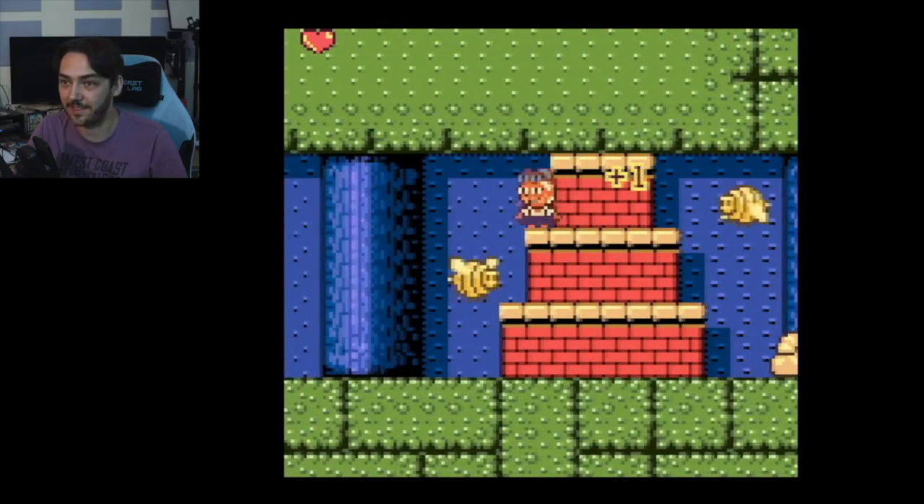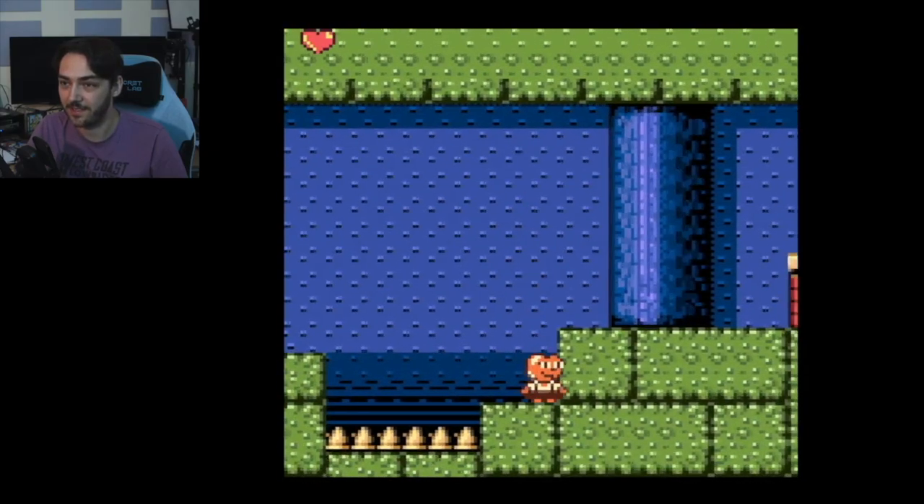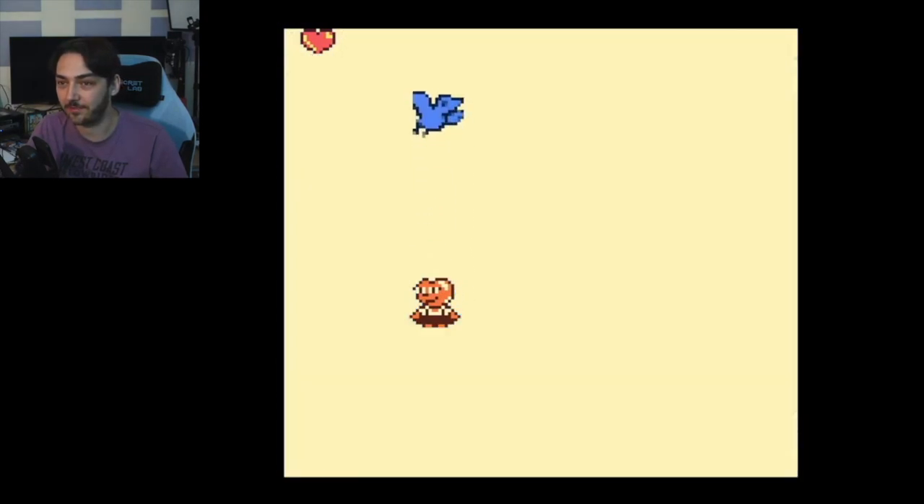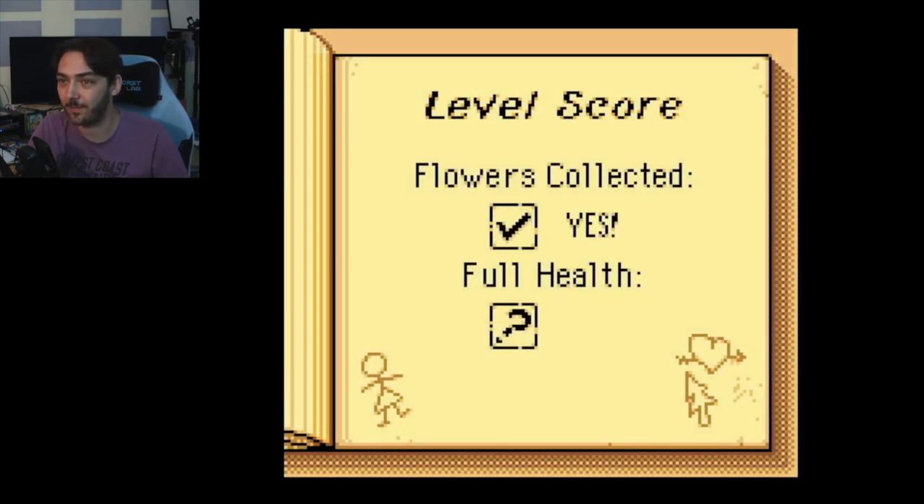It's a shame you can't carry hearts with you to use later. Like if I got hit by that bee at the end I could have used it — maybe like Mario World style where it keeps it in reserve and you can use it later. But yay, that was a nice easy level.